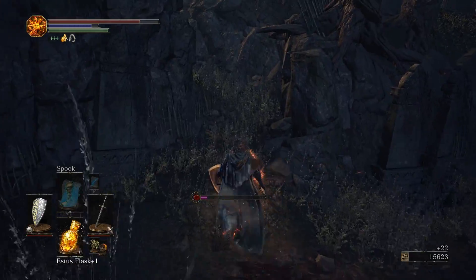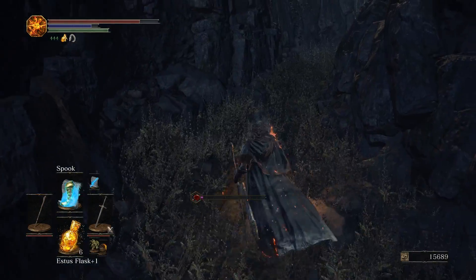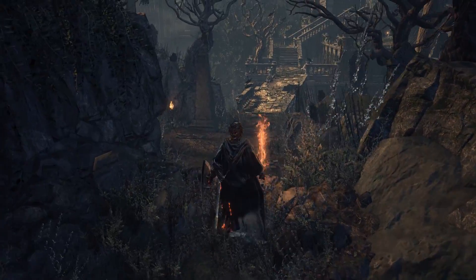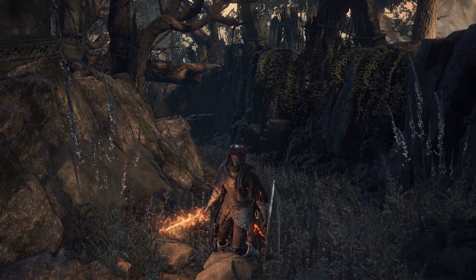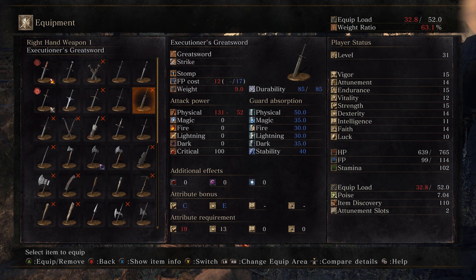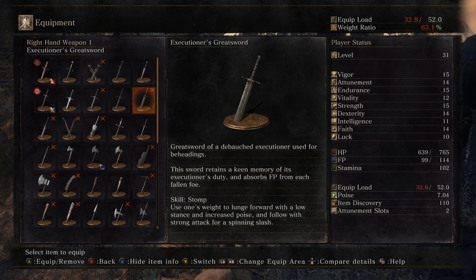Look at all those souls piling in. Here's the path — it's easy to miss, but if you take the main path it's actually going to put you running past a lot more hollows. But now that we're safe, let's take a look at the Executioner's Greatsword. One of the most interesting features is the fact that it does strike damage — fairly unique in swords, as this does bonus damage to anything heavily armored, like those crabs we fought previously.